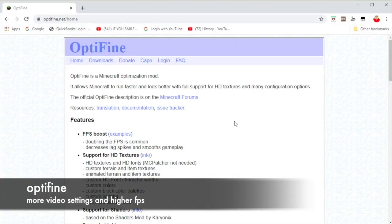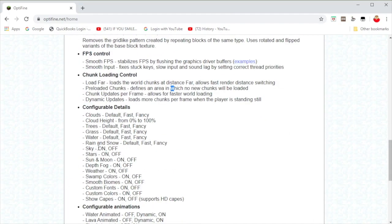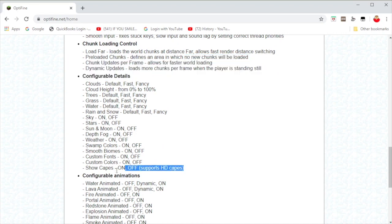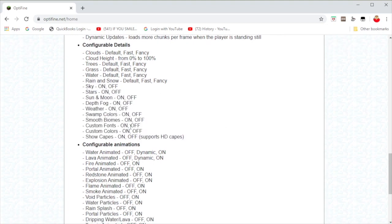Alright guys, so the first thing you're going to need to download is this thing called Optifine. If you don't know what Optifine is, it's basically a mod that lets you have more settings in your video settings, as you can see here. So you can turn off all this, which you already can do. But here's all the stuff that you can do with the mod that you can't do without it — Sky Off, Moon On, and all that stuff.